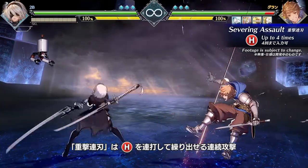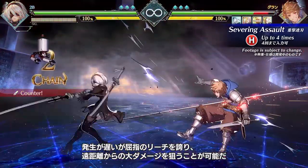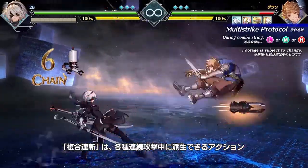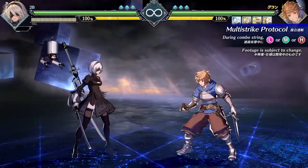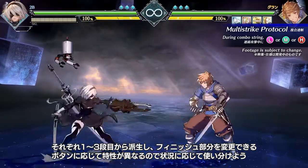Severing Assault is your heavy combo strength. Activation is slow, but it features excellent reach, perfect for applying damage from afar. Multi-Strike Protocol allows you to alter your combo finisher. Switch up your buttons during one of your Assault combos and unleash the perfect attack for the situation at hand.